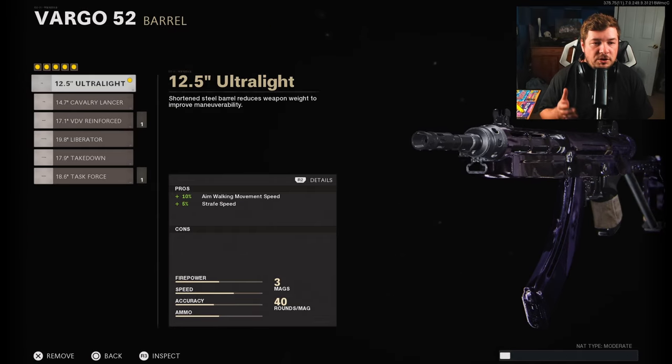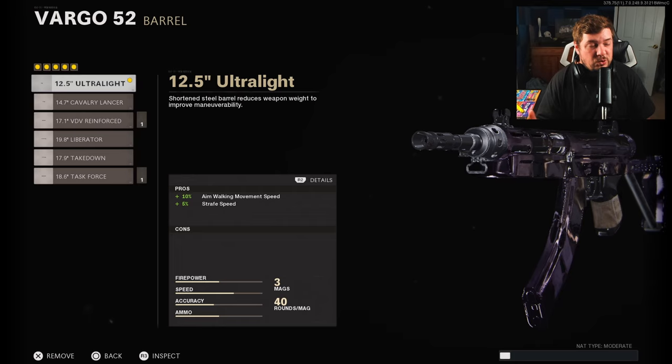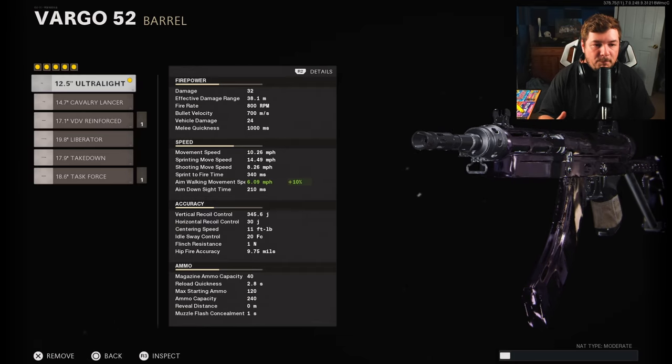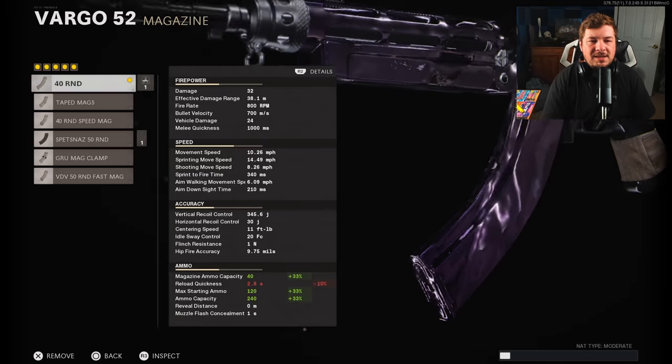For the barrel, I'm speeding up the mobility with the 12.5 Inch Ultralight — that's the primary attachment for speeding up strafe speeds. It gives a 10% increase to your aim walking speed and strafe speeds overall.